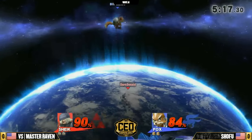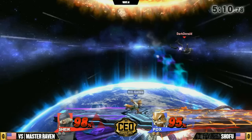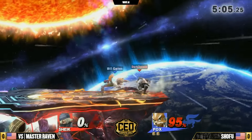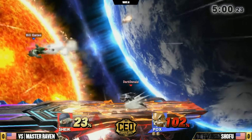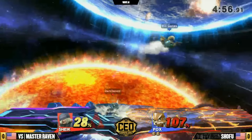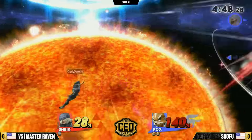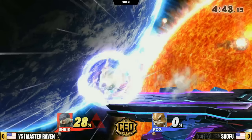Very, very solid play for both players. We have a very, very close game as well. Going into this first stock, I really can't tell who's going to be able to run away with this one just yet. Fox might have the better kill. Catching that landing — I think Master Raven was trying to go for a spaced out landing forward air, but just got eaten alive by that up smash. That bouncing fish is going to be enough to seal out that stock — only 28% on the board.